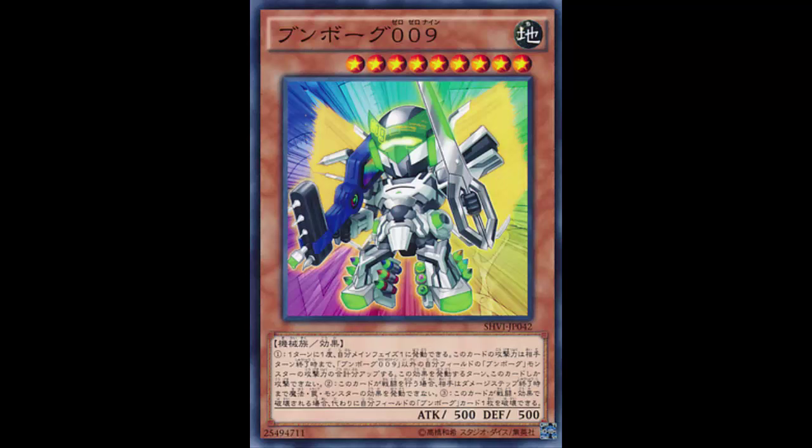On top of that, if this card is destroyed by battle or by card effect, you can destroy one Despot card you control instead. So when you think you're just gonna destroy him — no, you can destroy a different Despot card instead, even your pendulum scales, and those pendulum scales' effects go off. So Despots 5 and 6 would trigger.